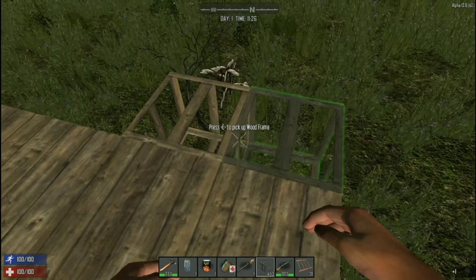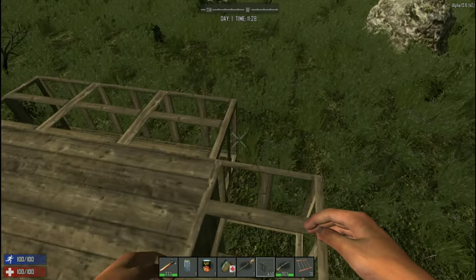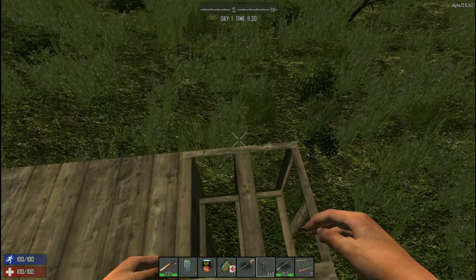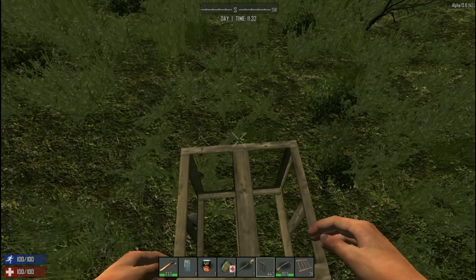Sometimes it places two blocks, but it is easy to remove the second one. The point is, no more trying to balance on the edge of your structure and trying to get that ghost of a block to show up at the right spot before you press.